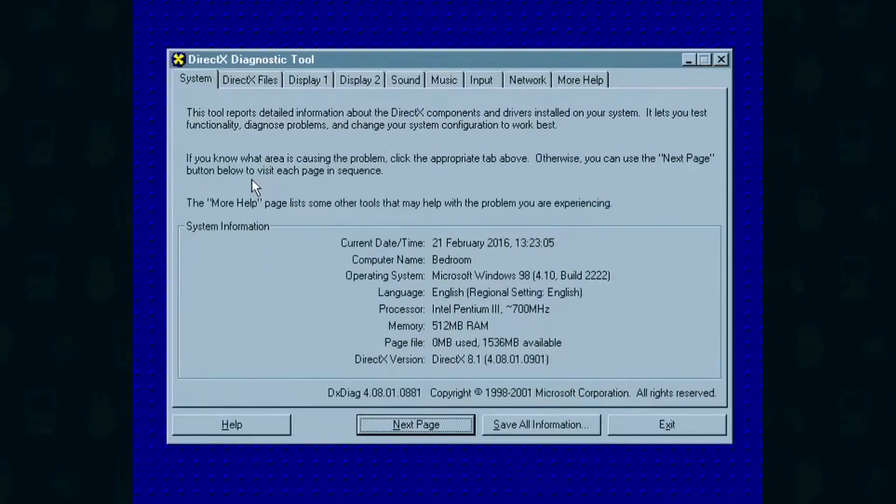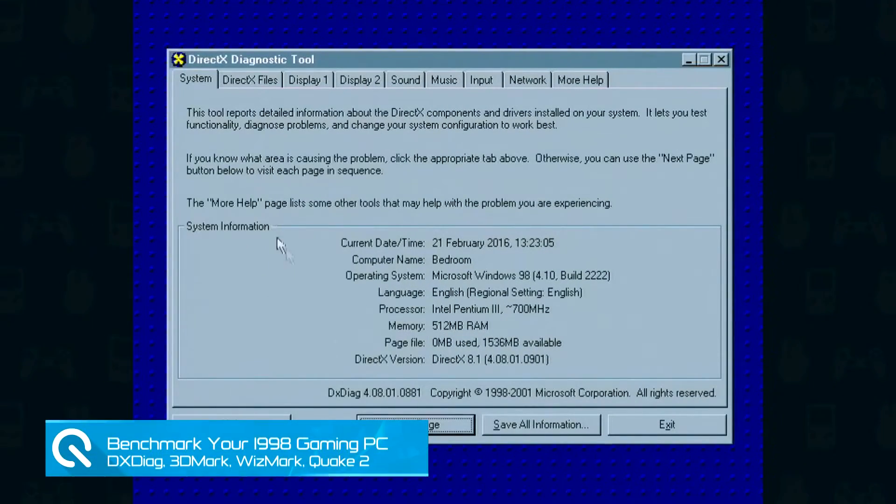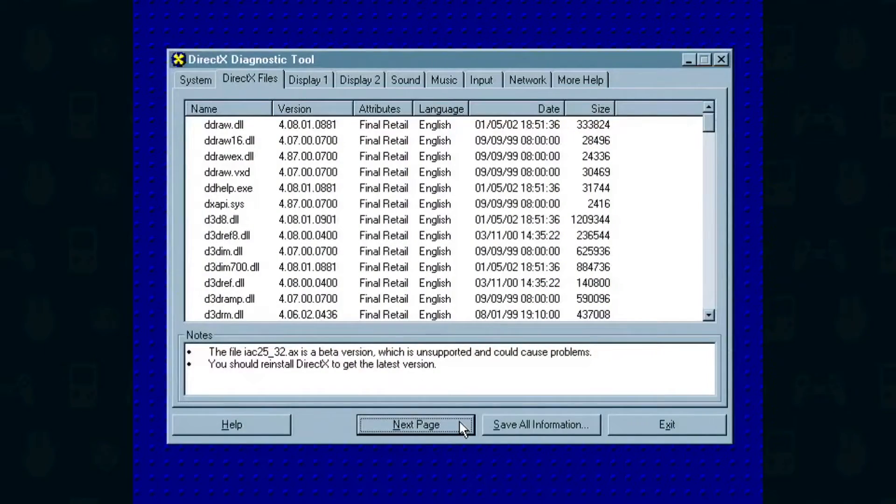Hello and welcome to the updated guide to benchmarking my old retro PC. To start off, just running a bit of DXDIAG here, just making sure that what's on the inside of the machine is what I'm claiming it is.